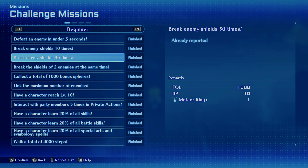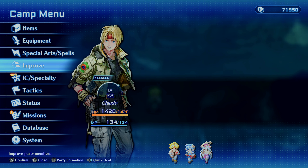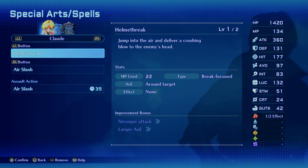It's basically right here: Break an enemy 50 times. So you just have to break their shields 50 times and you'll get the Meteor Ring Plus. To do that, Claude will unlock — I think around level 12 or 13 — a move called Helmet Break, which essentially just breaks their shield instantly.